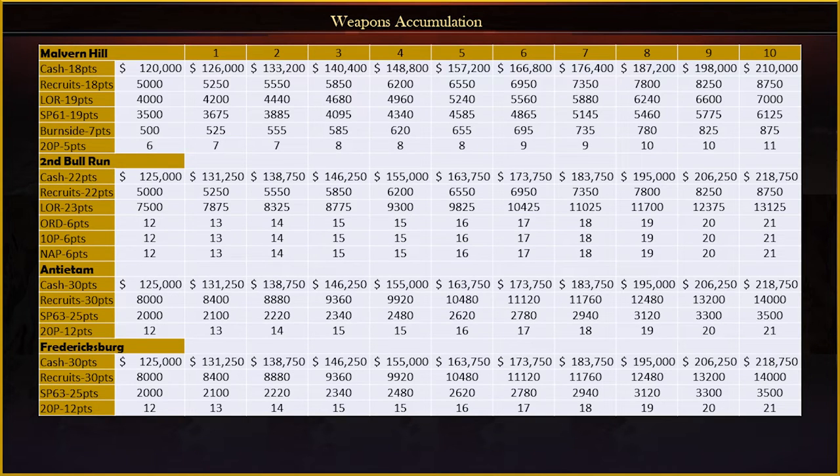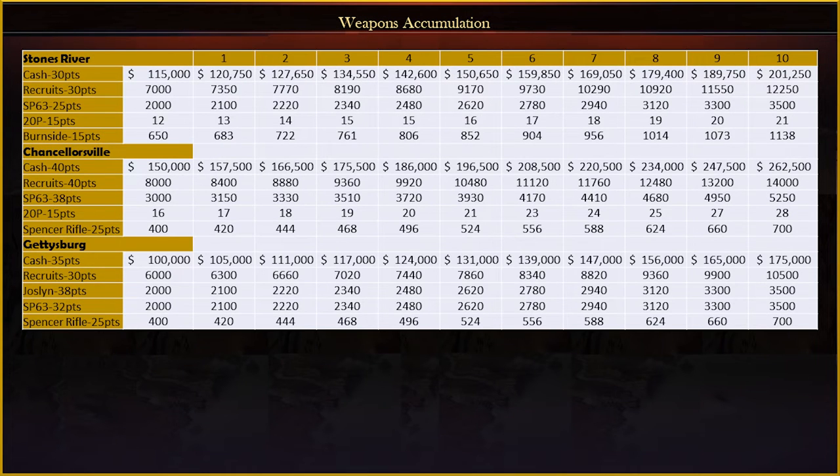After Malvern Hill and 2nd Bull Run, the base amounts of Lorenz and '61 Springfields jumps way up, and it cascades into very high numbers with politics. Obviously you can amass a lot of 20-pound Parrots this way too. 1863 Springfields become available via rep points after Antietam. Starting with Stones River, you get some cav and skirmisher weapons starting to appear to order with rep points, and Joslyn rifles start to appear after Gettysburg.